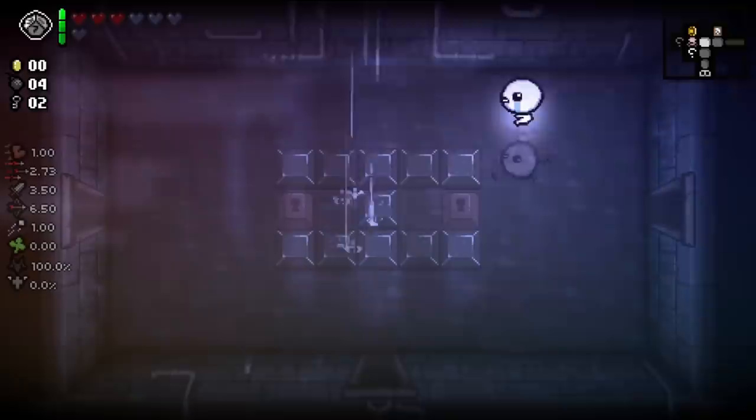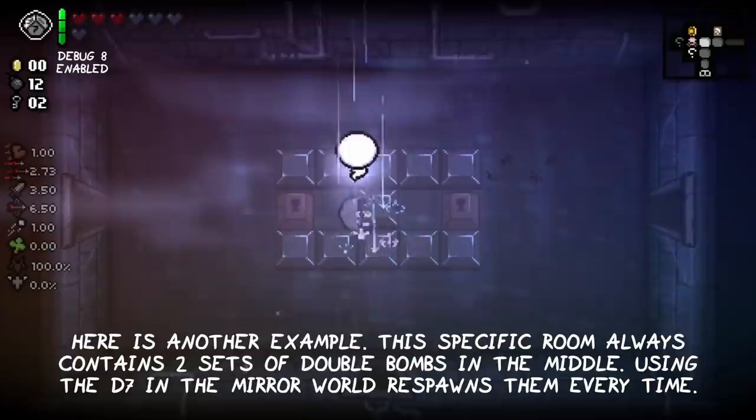Here is another example. This specific room always contains two sets of double bombs in the middle. Using the D7 in this mirror world room respawns them every time.